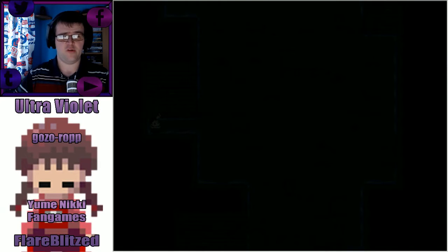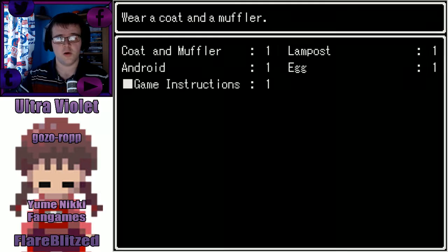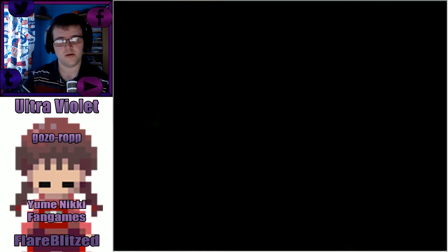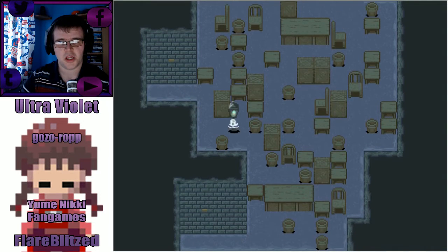Hello everyone, my name is Phleblistate and we have returned back to the Yume Nikki fan game with Soumatsuki in Ultraviolet. I do not know if I pronounced her name correctly. It looks like we have emerged in a dark room, and it's come from this scenario where we recited, which we went through the first time on the first episode. But now that we've got the lamppost, we're going to be able to see what's going on in here.